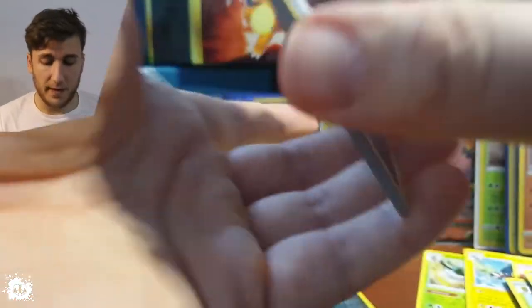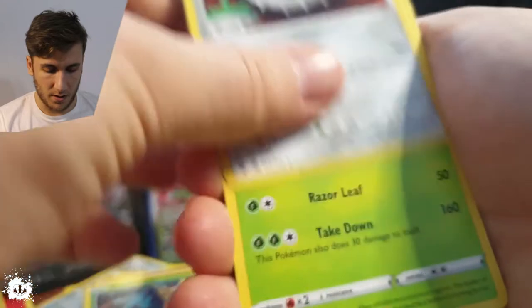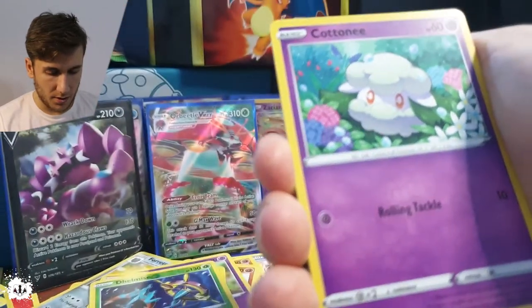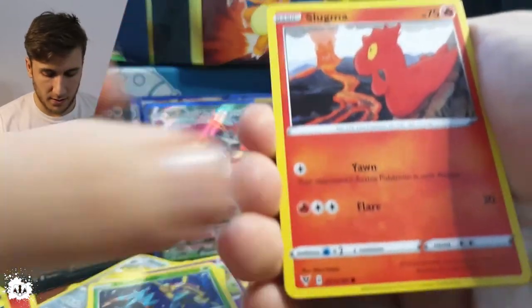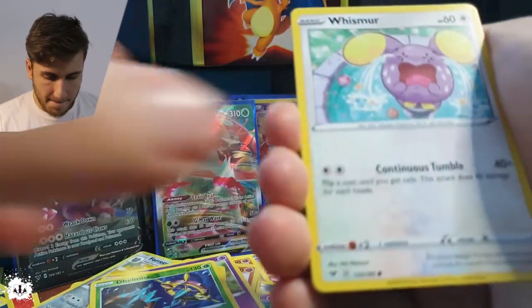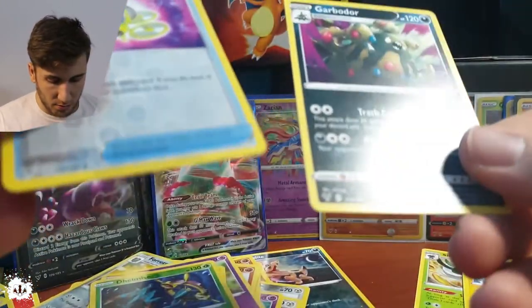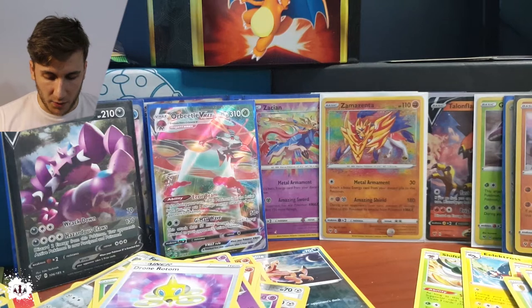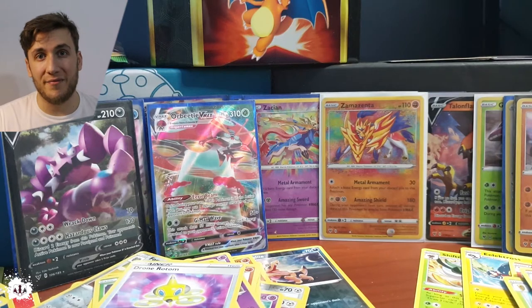Energy, energy! Telescopic side — Ferrothorn, Gogoat, Joltik — it is a colony, isn't it? Mudbray, Slugma alongside Whismur, the drone water reverse, rare. Okay, Garbodor — I can accept the regular rare Garbodor.